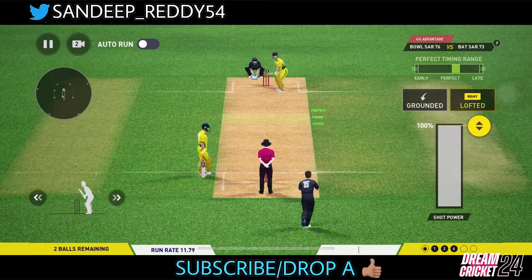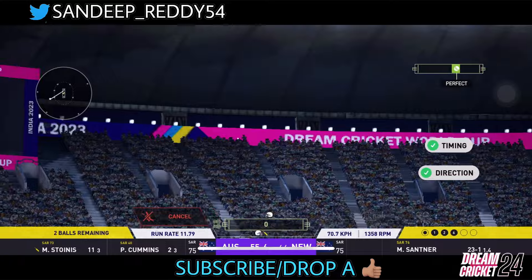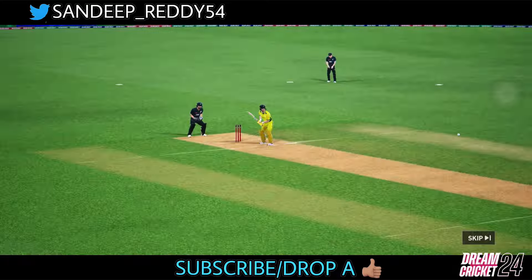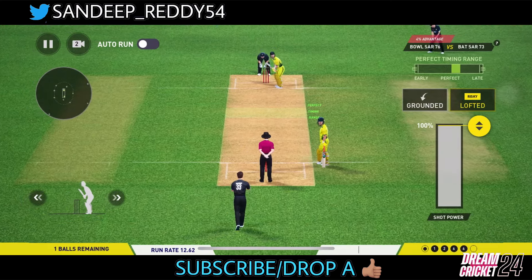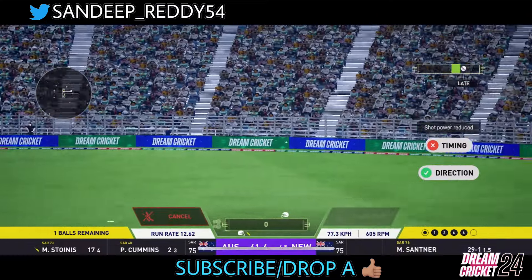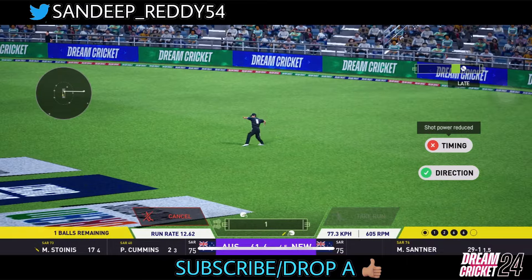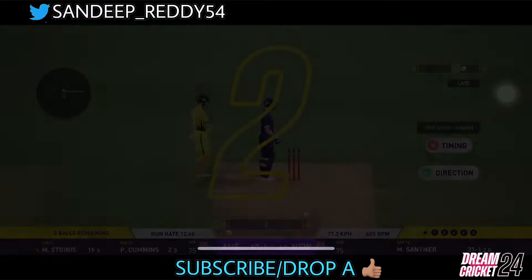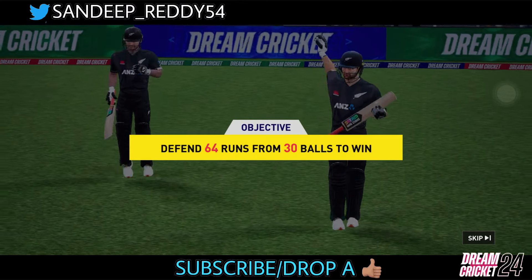It's Mitchell Santner to Stoinis, and Stoinis whacks it away for a big six, giving us a competitive total — 60 runs already with a ball left. Massive cover drive right there. Last delivery of the innings and Stoinis mis-times it, but it lands in no man's land and they run two. The total to chase down for New Zealand is 62 in just 30 deliveries.